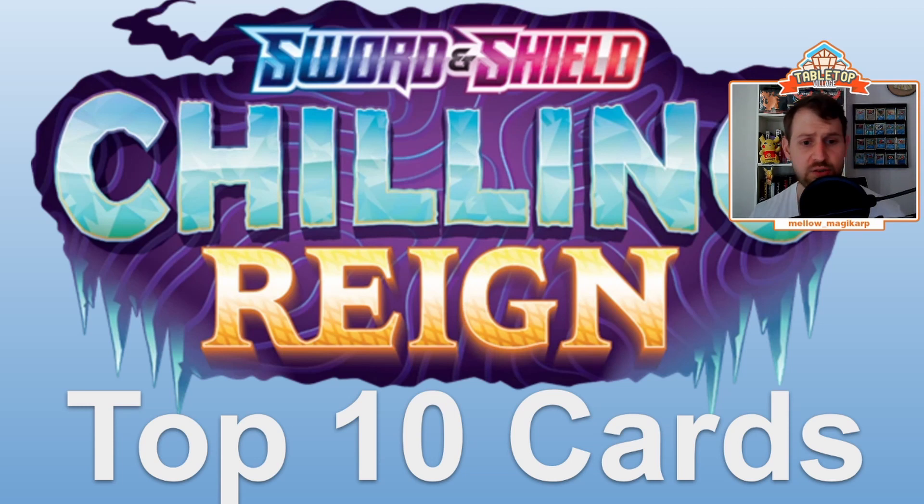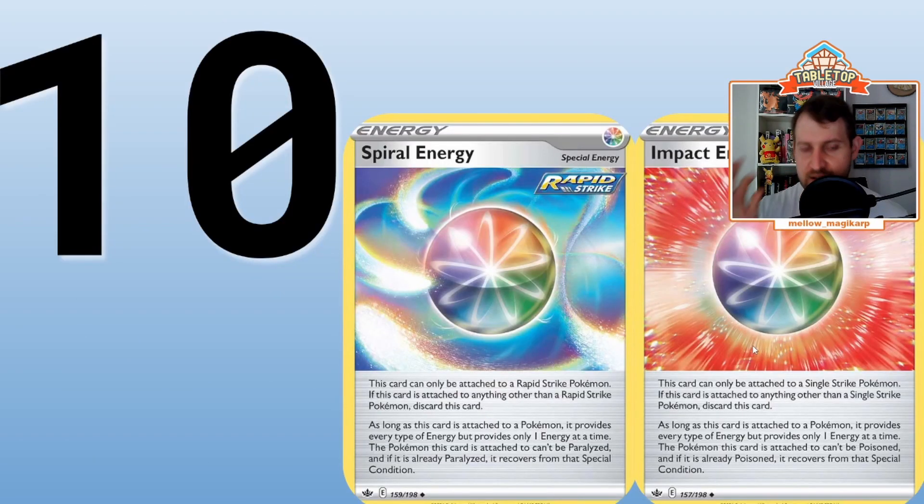Number 10 — I'm already cheating, we've got two cards here, these are 10 and 11. Had Houndoom actually accelerated the Impact Energy, maybe it would have been higher than Spiral, but otherwise these are both rainbow energies for Rapid Strike or Single Strike Pokemon. Spiral Energy provides fighting and water, and this helps since you can search it out with Octillery and use it for that lightning requirement.